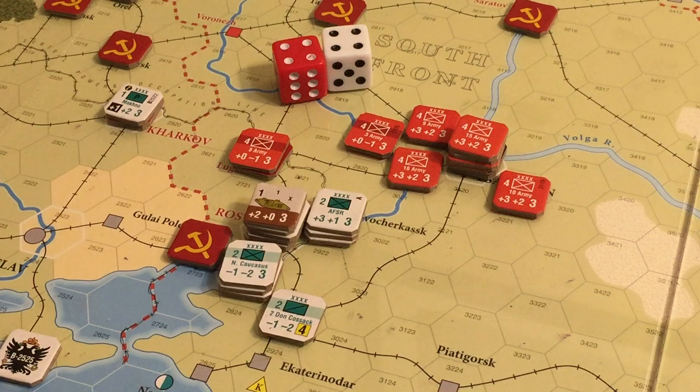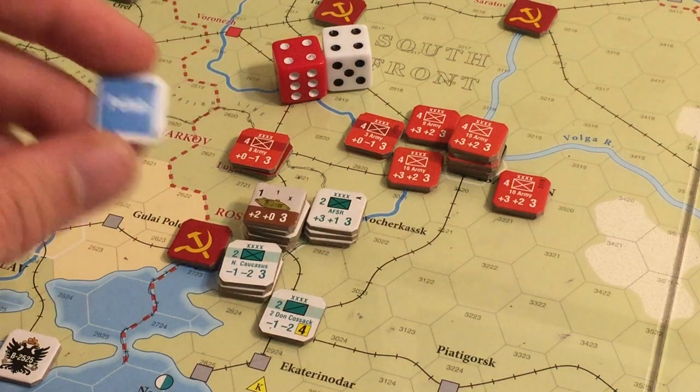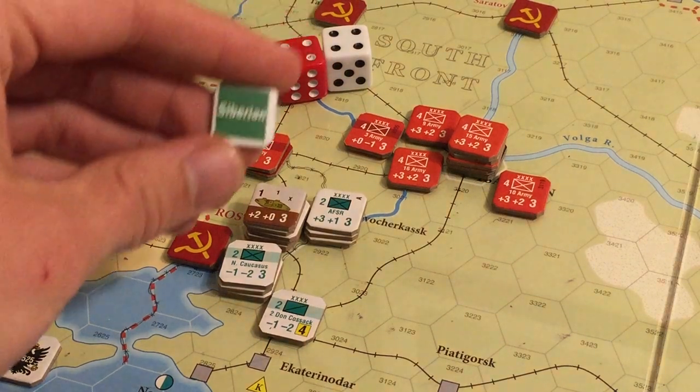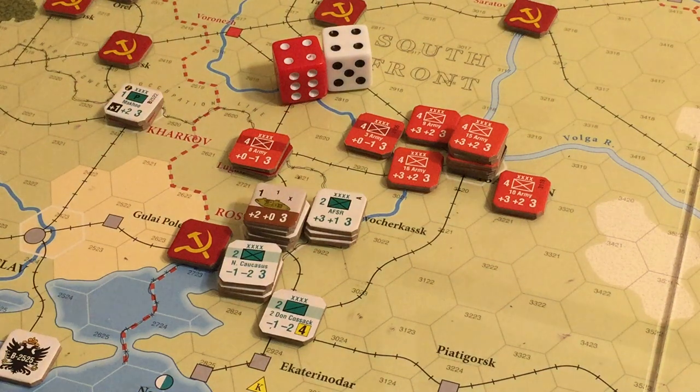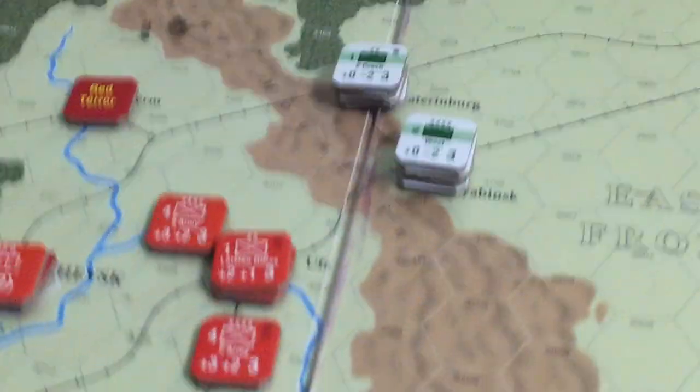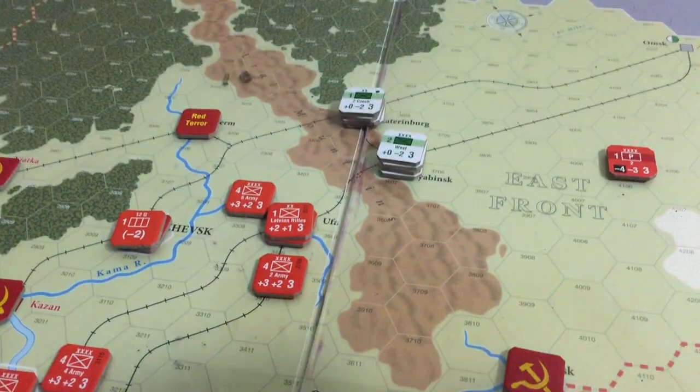AIF chit — I don't think the AIF are going to do anything. There's just nothing for them to do. The guys holding Samarkand are fine. Same thing with the Polish — I'm pretty happy with where they're at right now. That leaves the very last chit, which is our friends in the North and technically the East — the Siberians, or the East from the Bolshevik perspective. This whole map is biased to the Bolsheviks — it's Bolshevik bias.